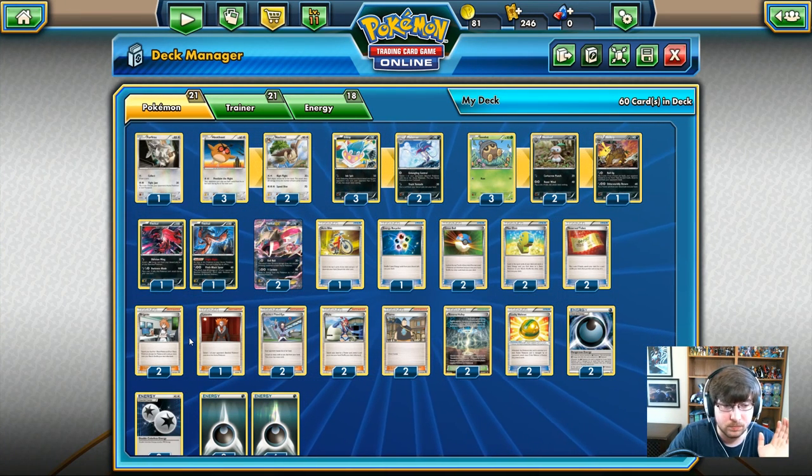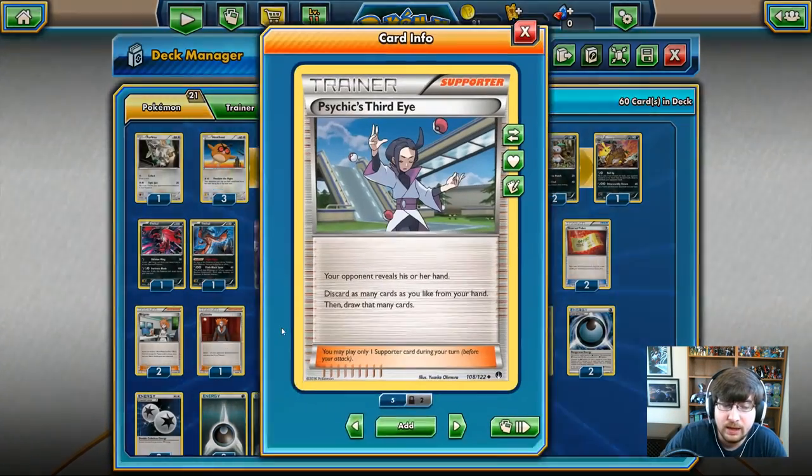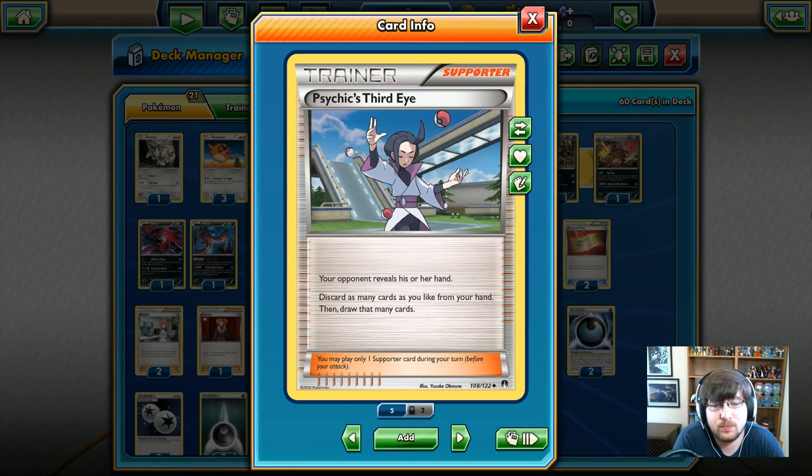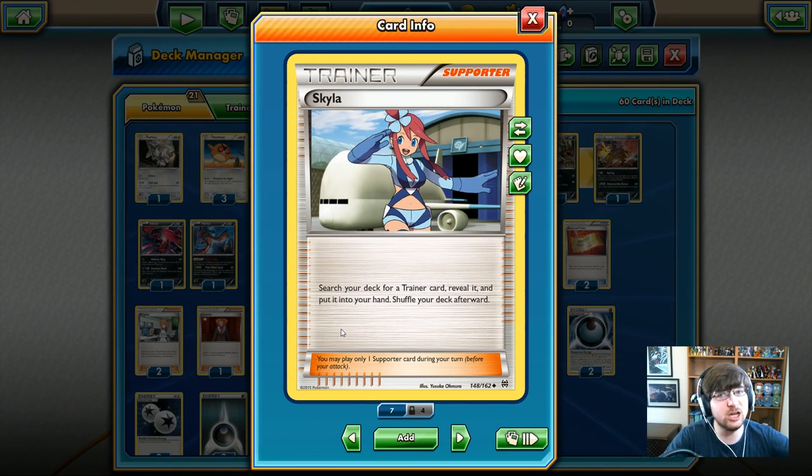Finally they gave us a Lysander. Don't know why they never give us one of these. Lysander is a supporter - I don't have a problem using a supporter slot for this. This ability is so clutch. This might be what actually makes this deck viable. Psychic's Third Eye? Not so much. Your opponent reveals their hand, then discard as many cards as you like from your hand and draw that many cards. I have to sacrifice so many cards to make this thing viable. Skyla is awesome - search your deck for any trainer card you want, reveal it, put it in your hand. I love this card.